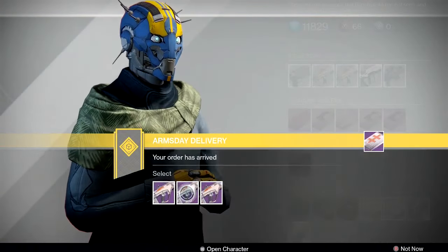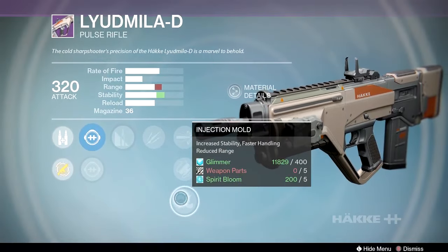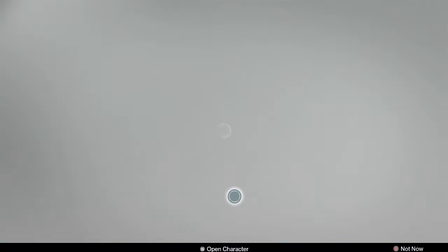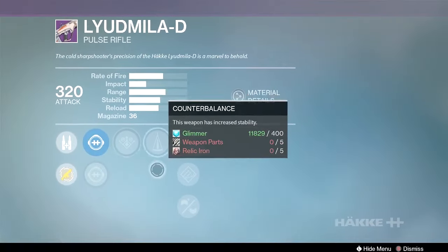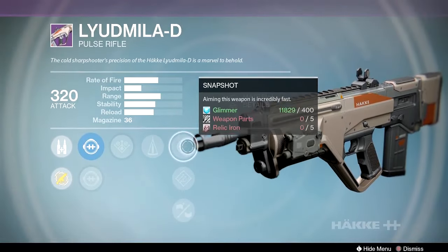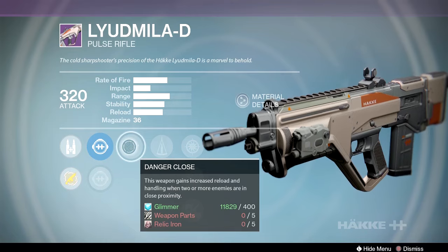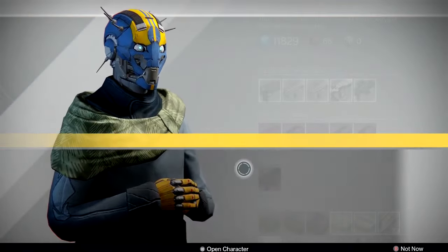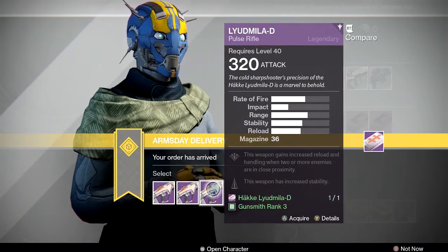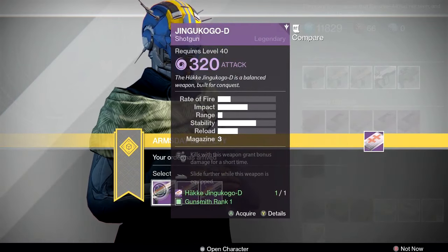One Lyudmila roll has Army of One, rodeo, and injection mold — it needs a little stability since the gun kicks up to the left pretty hard. Another has counterbalance with danger close and reinforced barrel. I'm thinking PvP for this gun, but I'm not seeing the roll I want, so I'll hold on. If I had to pick one I'd take the third option for counterbalance.